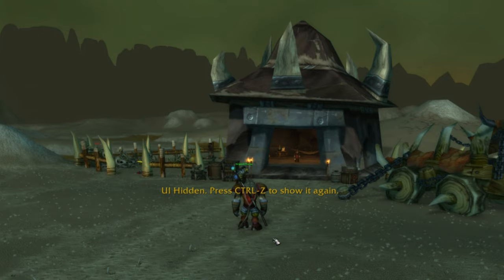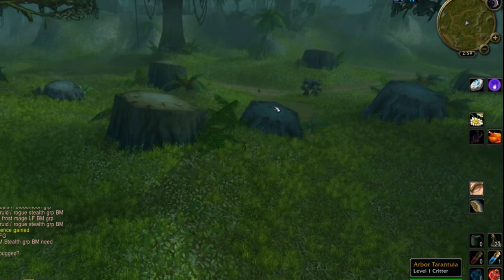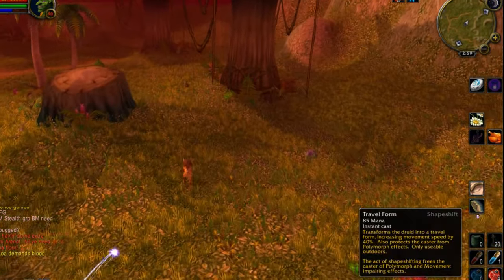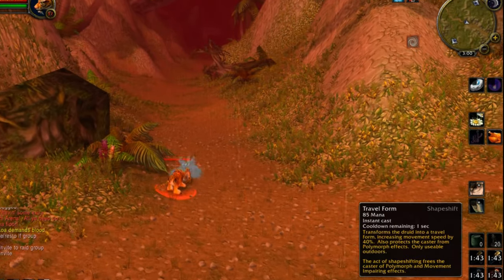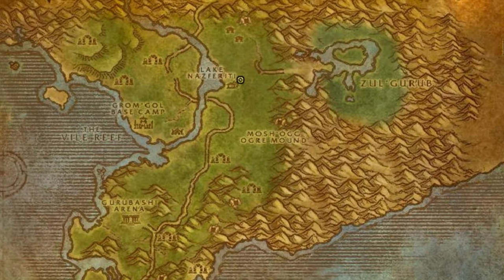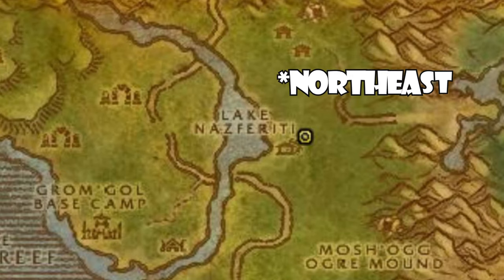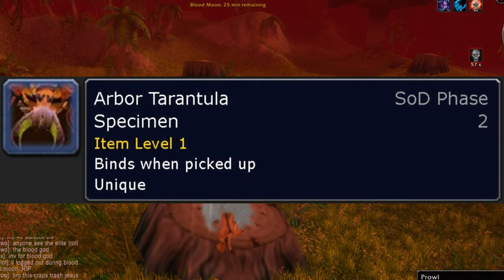Let's continue searching for the Rune of Survival Instincts. Up next, we will head to Stranglethorn Vale, and this was the most difficult part of the task for me — partly because, like a dummy, I had to go out there catching bugs during the middle of the Blood Moon event. Not only did I have to dodge the high level mobs in the area, but I also got ganked a few times. Head to the northern end of Stranglethorn Vale, just west of the entrance to Zul'Gurub, and you will find a Venture Company logging camp. Just to the southeast of the logging camp symbol on your map, you will find a tree stump with an Arbor Tarantula on it. Throw your net on the Arbor Tarantula to collect the Arbor Tarantula specimen. Two down, one to go.